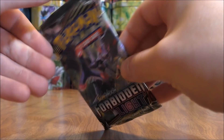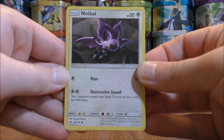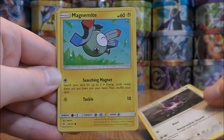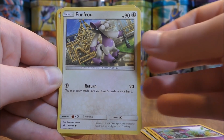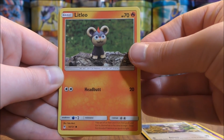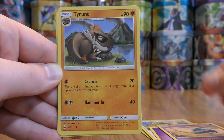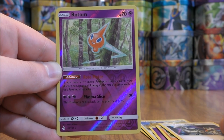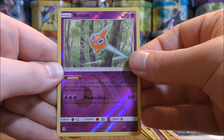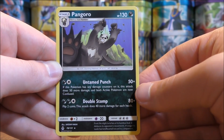Naganadel pack now. Pack starts with Noibat, Magnemite, Skrelp, Furfrou, Litleo, Psychic-type Energy, Azelf, Tyrantrum, Ultra Recon Squad, Reverse Hollow of a Rotom — a rare reverse hollow. And the final card would be a Pangoro.